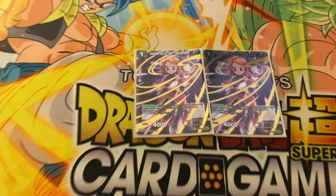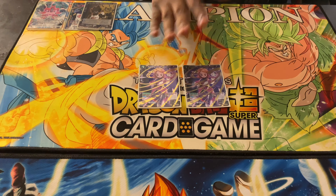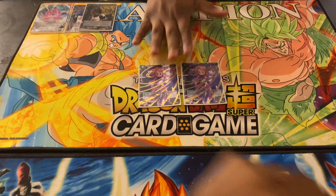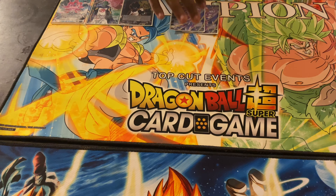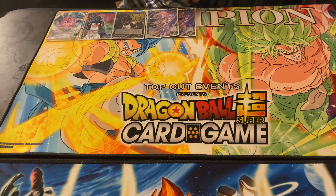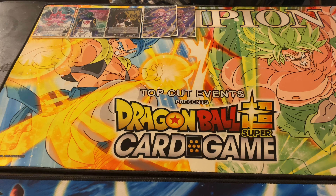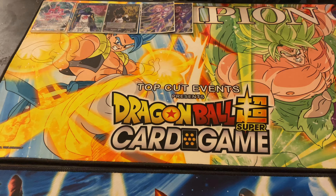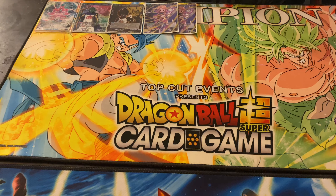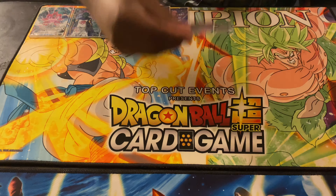Next we've got two Supreme Kai of Time — she's exactly what you'd call a disruptor. There are a lot of fast-paced decks in the meta trying to attack with one-drops and two-drops, and she just says no. Even if your opponent isn't running one-drop attackers, she's a great counter timing cantrip that lets you utilize energy you'd otherwise leave open. She can be searched with power burst, so she's really dope.